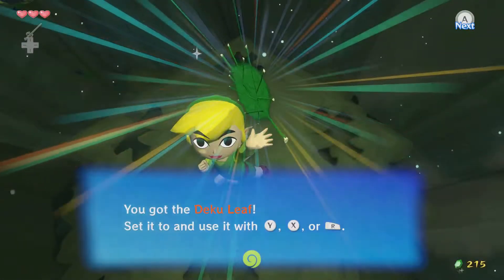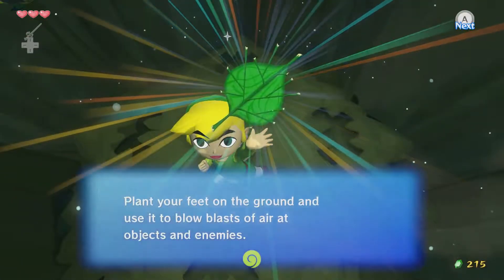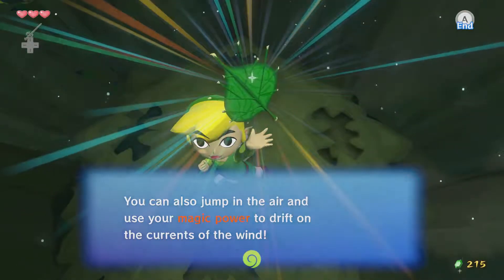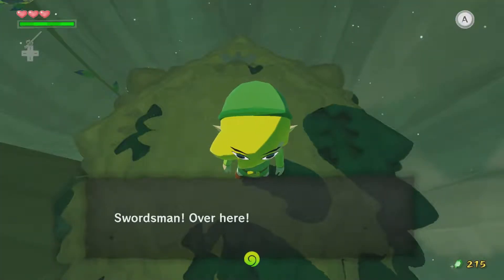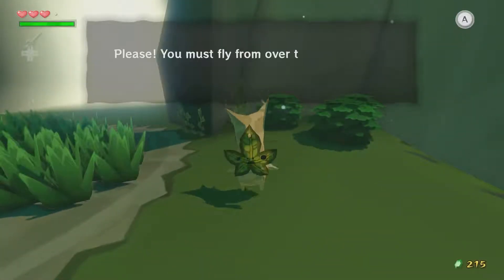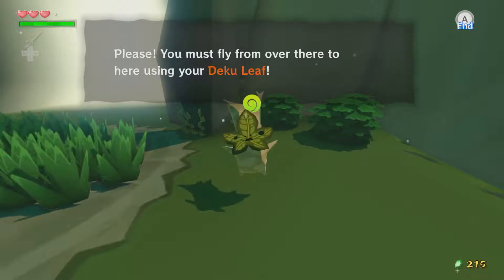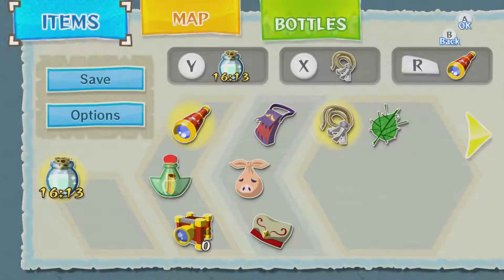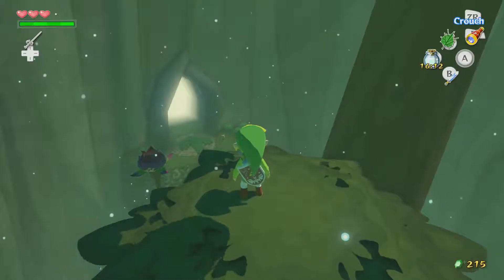You got the Deku Leaf! Plant your feet on the ground and use it to blow blasts of air at objects and enemies. You can also jump in the air and use your magic power to drift on the currents of the wind. So let's see if I've got the hang of this. Spoilers, I probably don't.